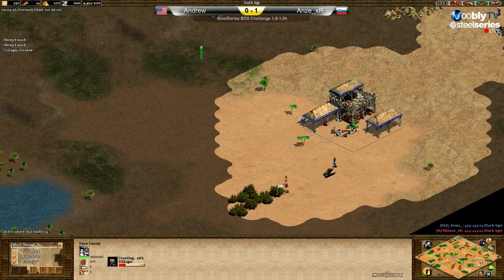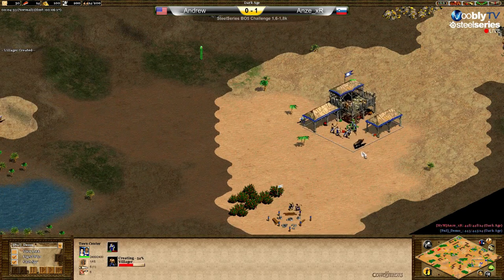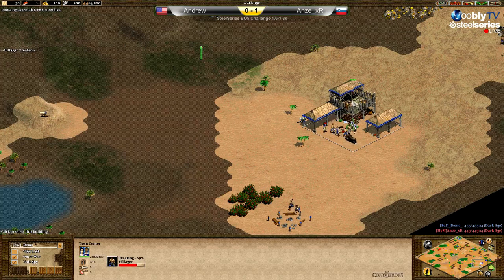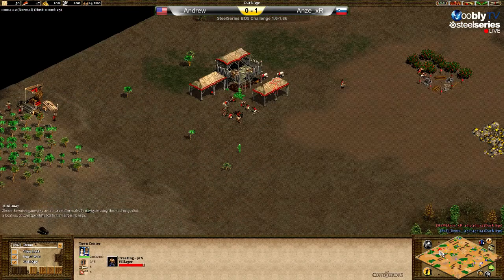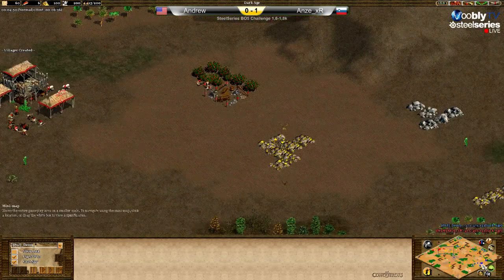Having this map kind of exposed, he will try to play aggressive. The first boar taken by him; the first boar for Anze as well.